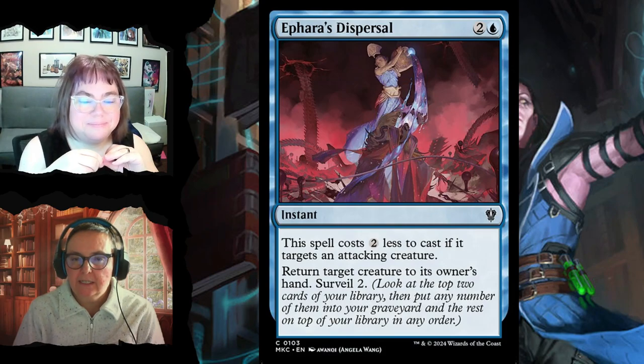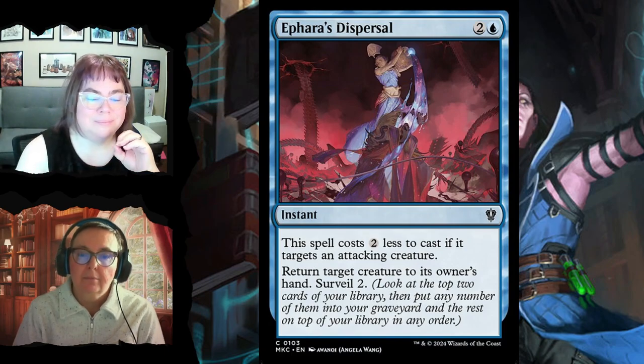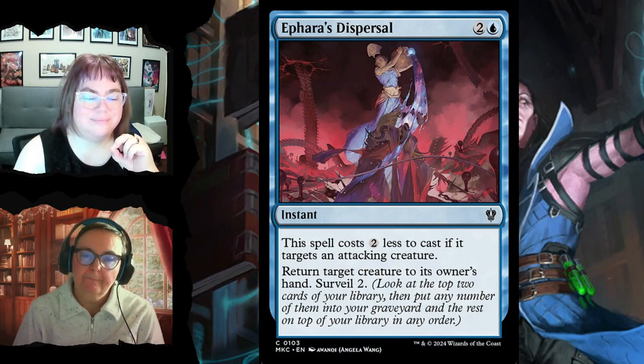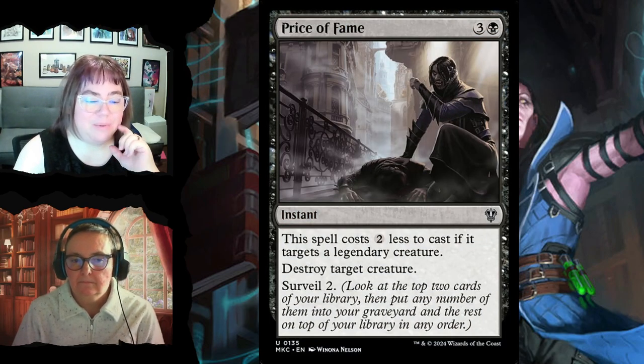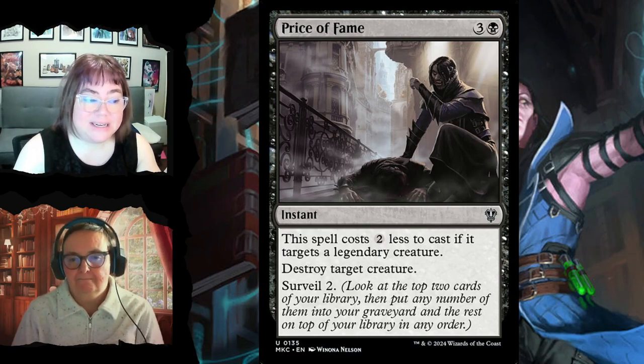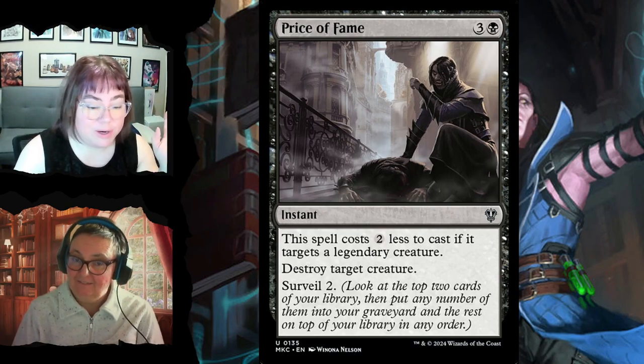Dispersal for two and blue costs two less if it targets an attacking creature — return target creature to its owner's hand and surveil two. Price of Fame costs two less to cast if you target a legendary creature, normally costs four — destroy that creature and surveil two. This deck has surveil on almost every removal spell, so it has all the card draw you want plus additional surveil on pretty much everything.